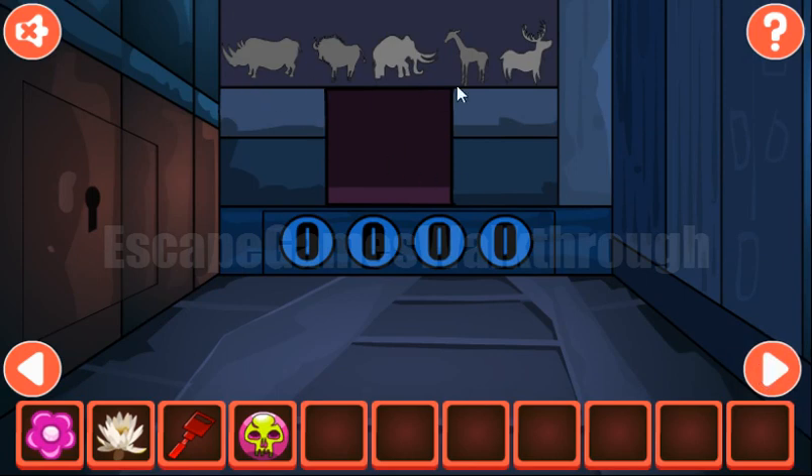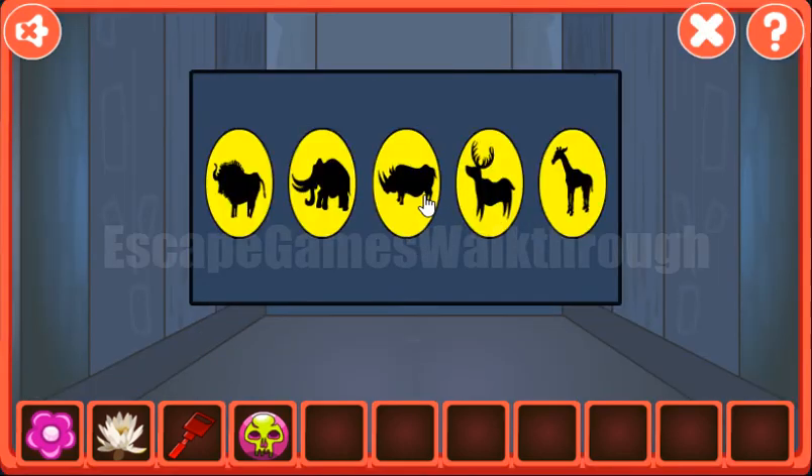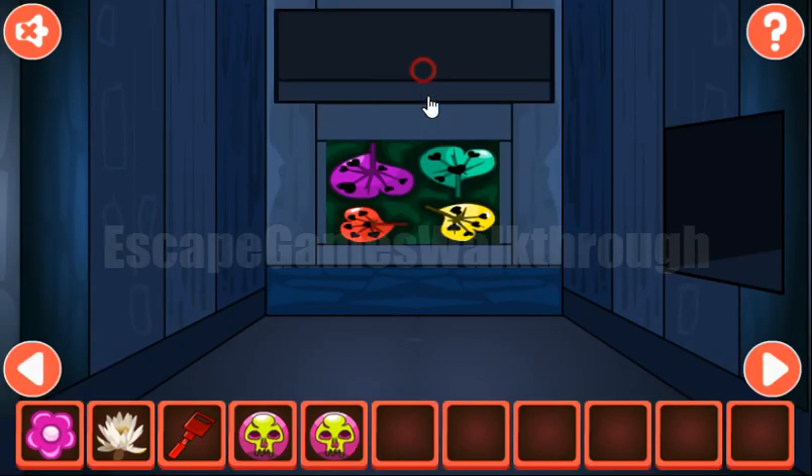Going further, let's look at this hint. Here we can see rhinoceros, ox, mammoth, giraffe, and deer. We need to rearrange the same animals here in the same way: rhinoceros, then ox, then mammoth, giraffe, and the deer. We've got another skull.